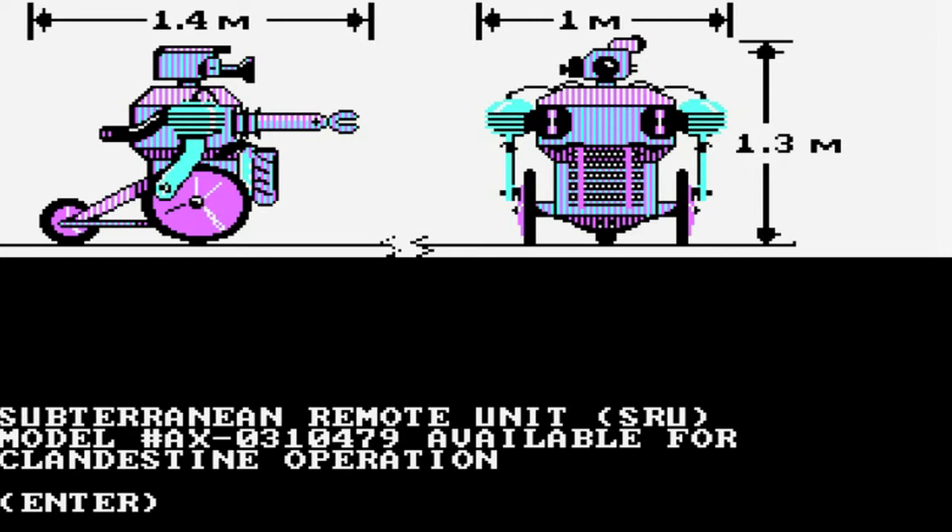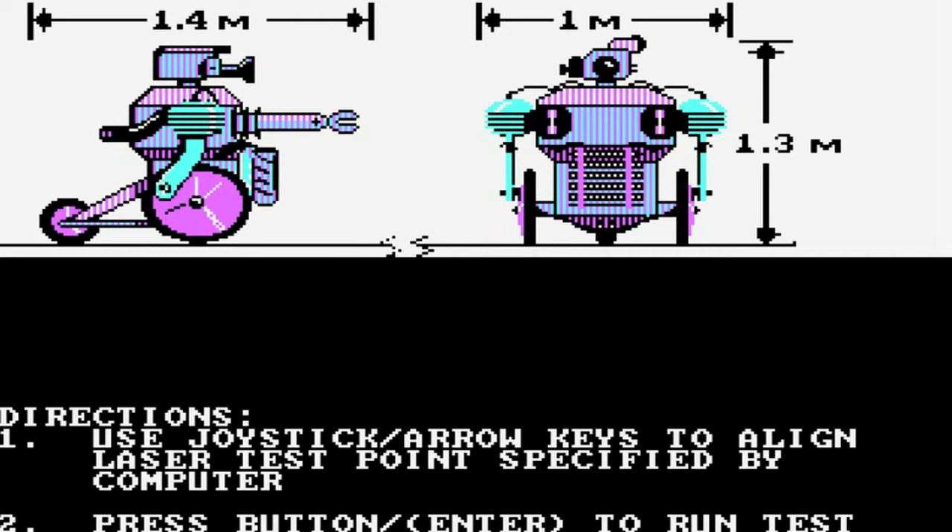This model number AX-blah-blah is something you're going to have to know. There are satellites later in the game that will ask you certain things. One of the questions when it catches you is going to ask you the model number of this thing. Directions: use joystick or arrow keys. You've hacked into this with — I don't know — your NES, original Nintendo, or maybe your Sega Master System.